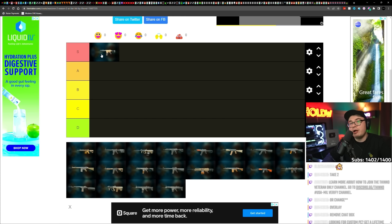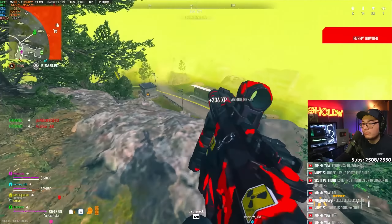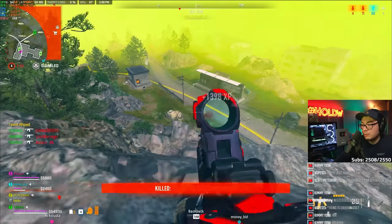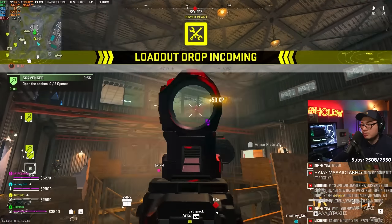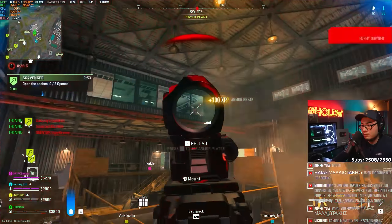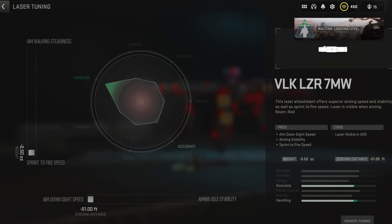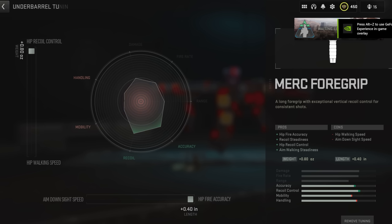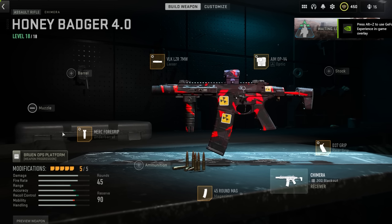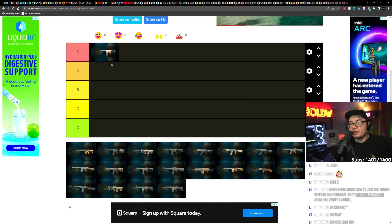Chimera — this is probably one of my favorite builds for Ashika Island. I would classify Chimera as S tier. You can use this close range and medium range, and it hits harder than pretty much any SMG. It has one of the fastest time-to-kills. The only problem is the really slow bullet velocity, so at medium range you have to lead your shot quite a bit. I was probably one of the first to use the Chimera for weeks, if not a month-plus. Definitely S tier.